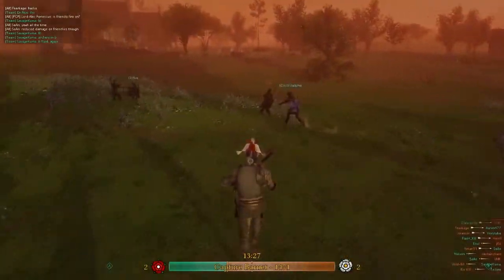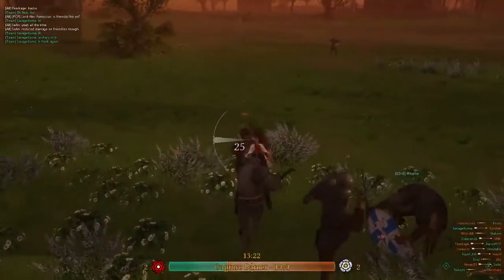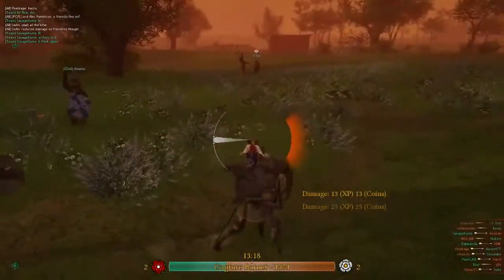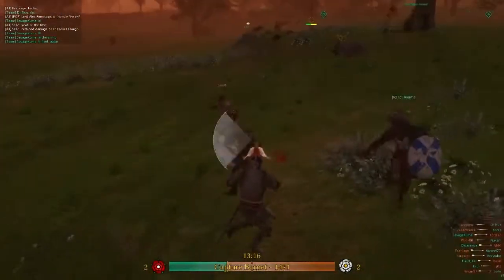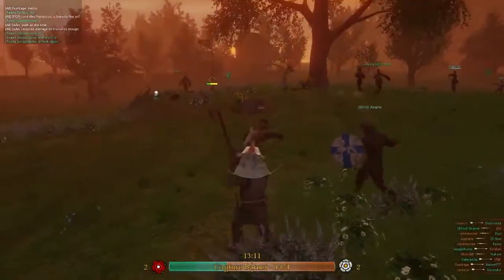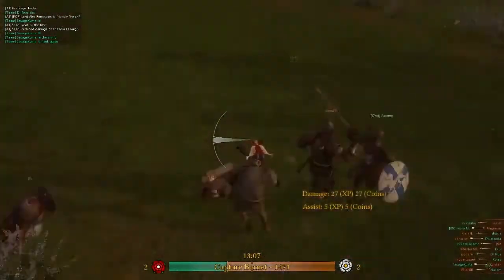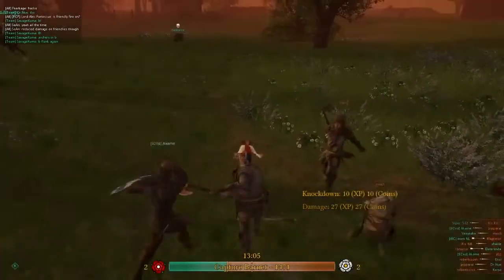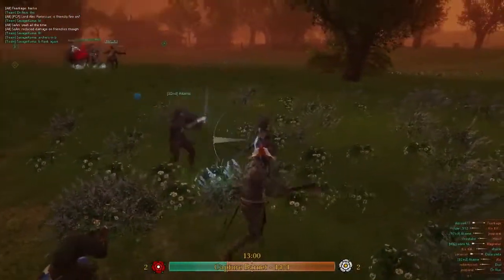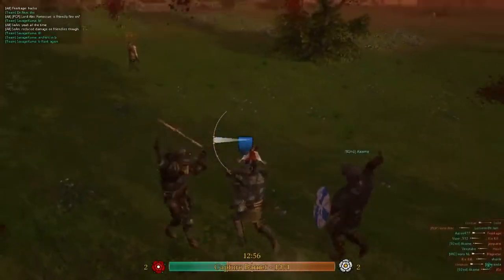Horse combat basically works like Mount and Blade - you don't hold down the movement key, you select a speed you want. It's like three tiers: you press W and you go forward, press W again you do a trot, and press W again and you gallop. You're going to be using a lance, and if you hit someone at full speed with a lance it will instantly kill them but break your lance. At one point the lance did regenerate, but they seem to have fixed that.